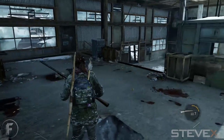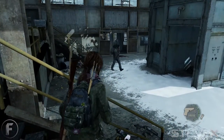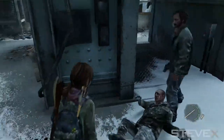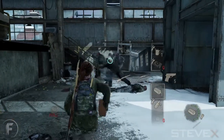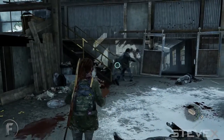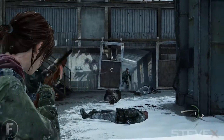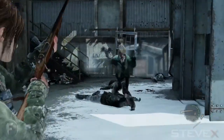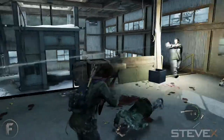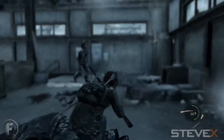When the clickers start you probably want to have the hunting rifle. One tip: let David stay in front - he'll usually engage at least the first enemy. Notice I have a brick in my hand; if one of them charges me I brick them then knife them to save ammo. Don't mess around with the bow and arrow - one shot to the body with the hunting rifle will take clickers down.